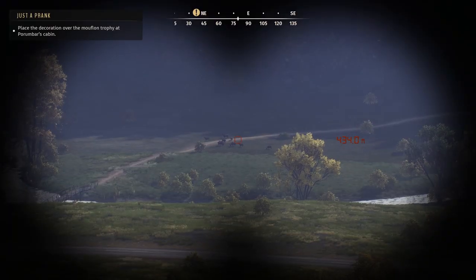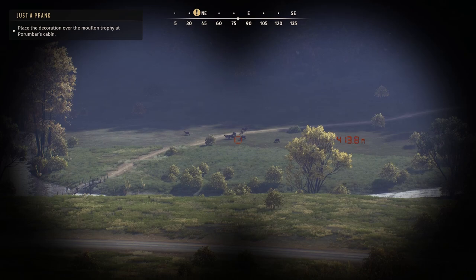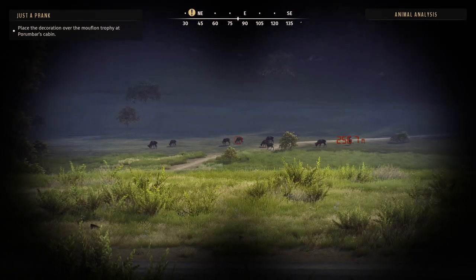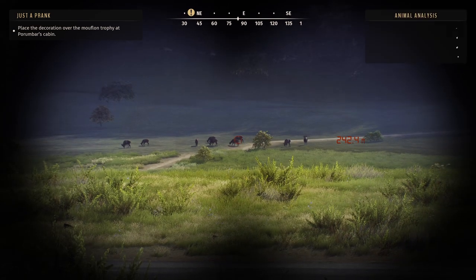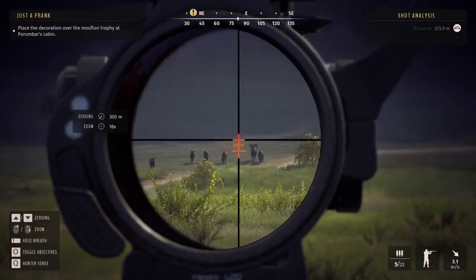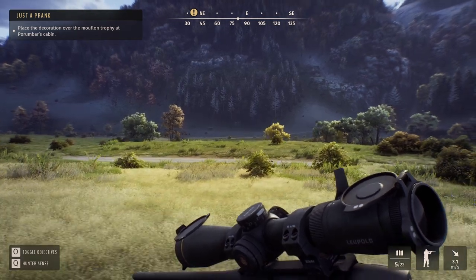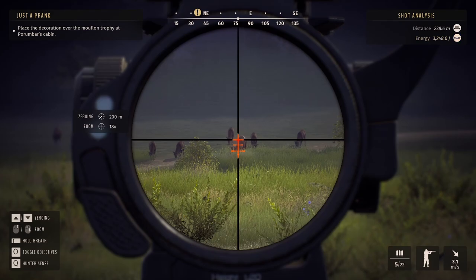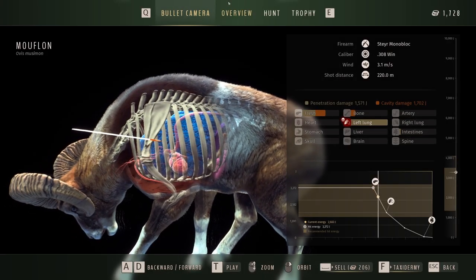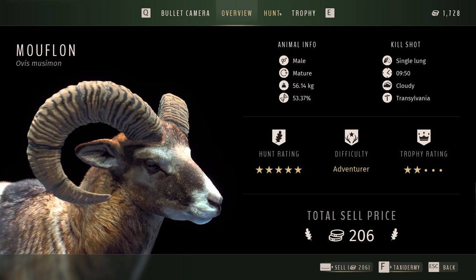Look at that — a moose herd! I've seen maybe a couple before so it's nice to come across one, and I believe I see a male with some decent horns. There is a 1-star adult and a 2-star mature, which I guess is the one we saw from the distance. We're gonna take a shot on this 2-star mature. It ain't the best angle, but we can easily reach a lung, and the 308 is really really powerful. He's down — a single lung with the 308 was enough. Great penetration above 200 meters.